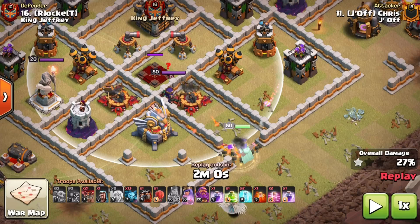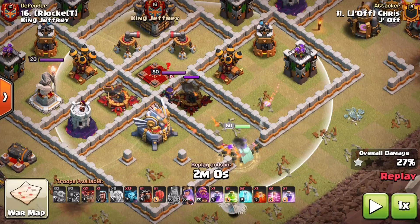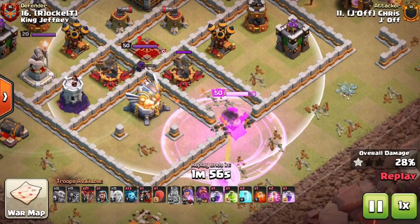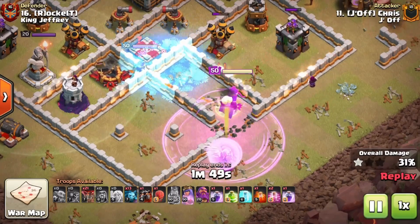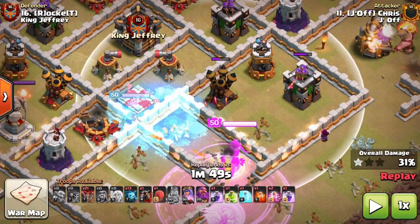Chris has a plan: using freezes and rages when under heavy damage. Otherwise, don't attempt going under that much fire — xbows are the biggest threat to the Queen after protecting her healers. As long as you don't drag healers through an air defense or an inferno, you'll be alright. He saves his Queen ability as a backup. When you see a vulnerable defense out of reach of the Queen, snipe it — in this case he uses a wizard to reduce damage off the Queen.